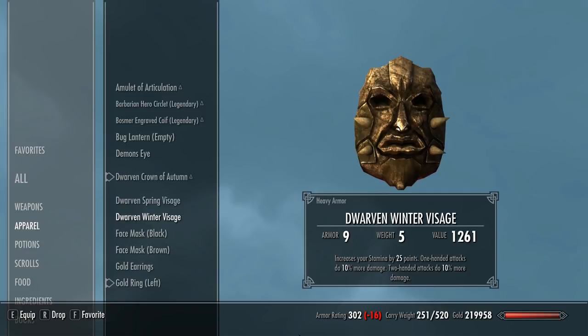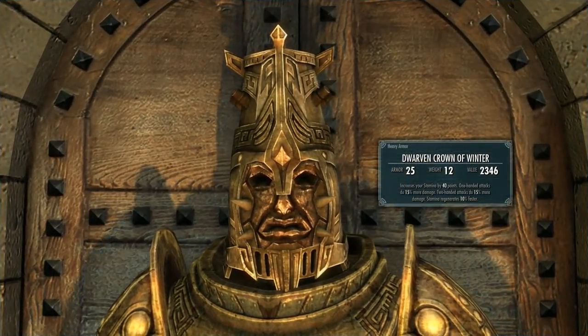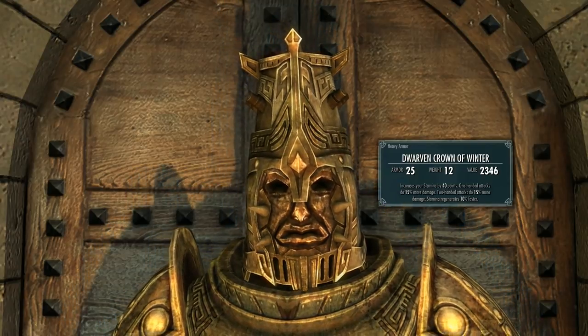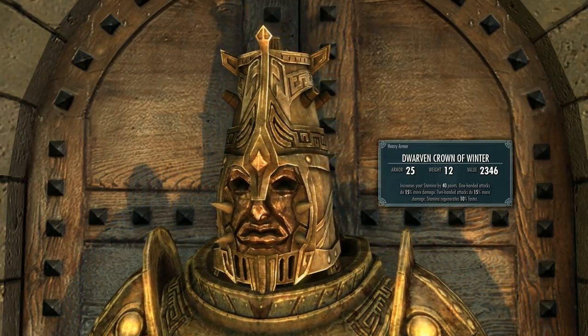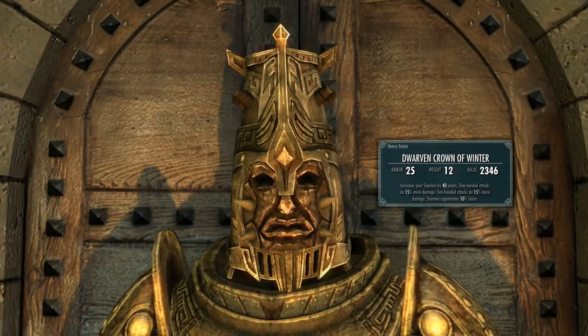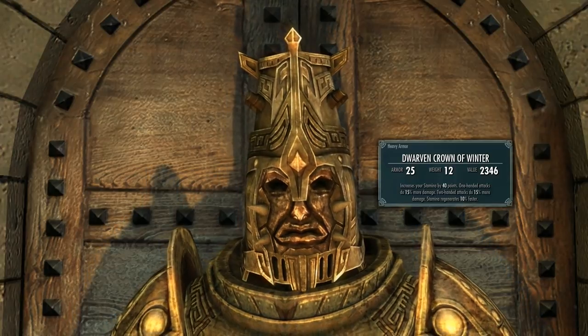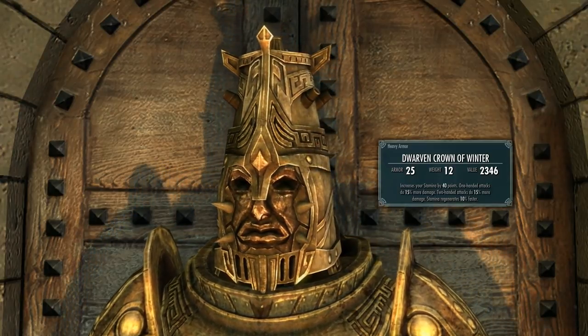The Winter mask, without the crown, is heavy armour again — weight of 5, gives 9 points of armour. It increases your Stamina by 25 points, and one and two-handed attacks do 10% more damage. With the crown, armour becomes 25 and weight 12. It increases your Stamina by 40 points, one and two-handed attacks do 15% more damage, and your Stamina regenerates 10% faster.